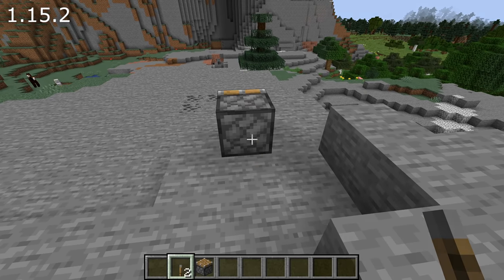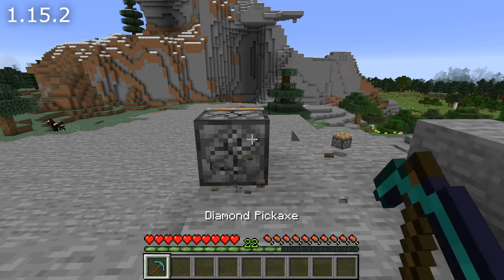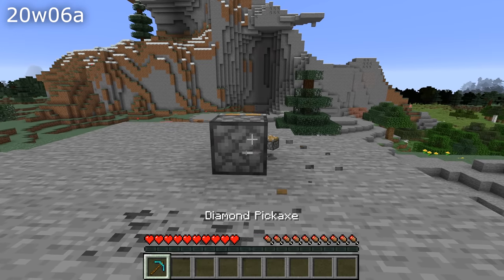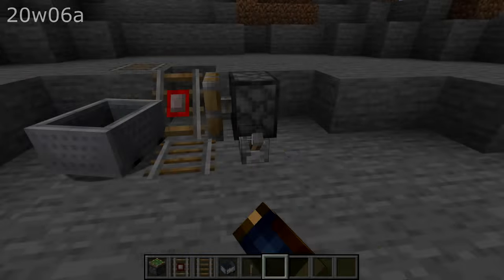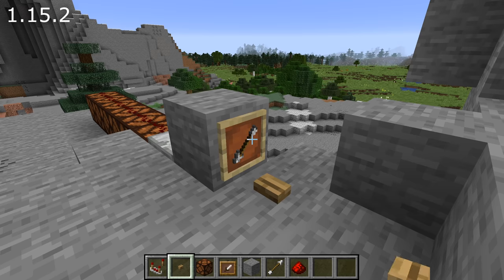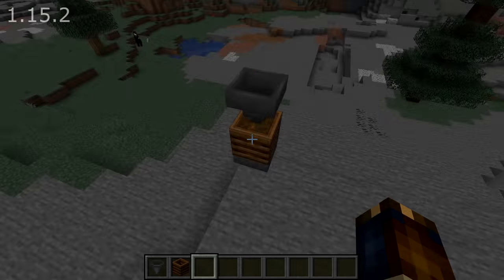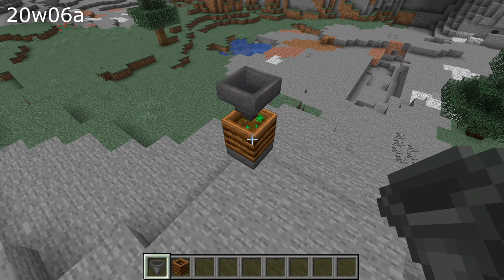Some redstone changes: pistons will no longer pop off the block attached to their backside when retracting. Pickaxes are now the tool used to break pistons — without one they break slower, with one they break faster. Pushing or pulling a slope-powered detector rail with a piston would cause it to break — that's fixed. A comparator detecting an item frame through a block that also had a redstone output didn't work; the output will now be the maximum of the two signals. Using a hopper to feed a composter now correctly shows the composting particles.